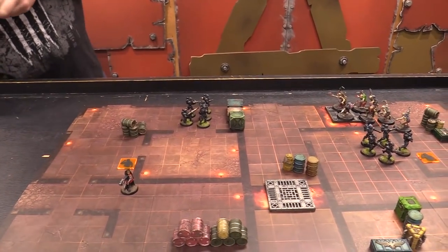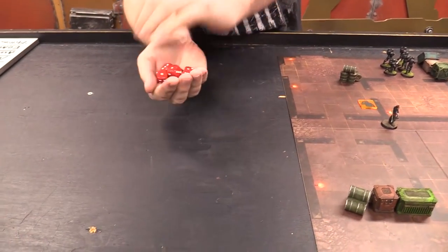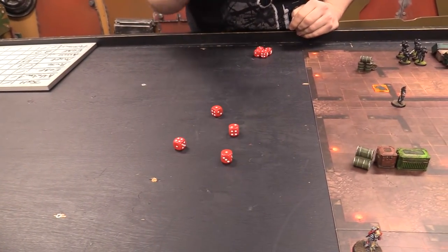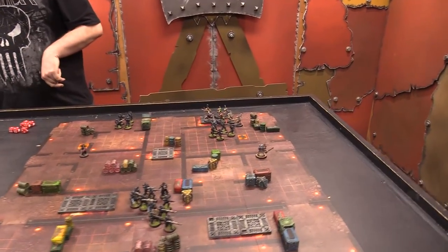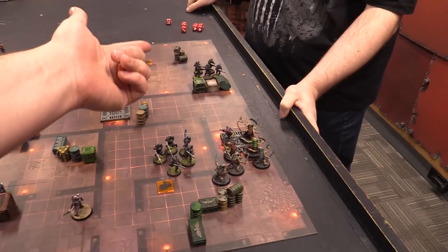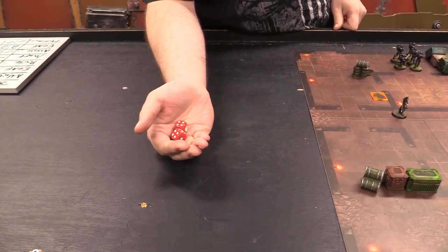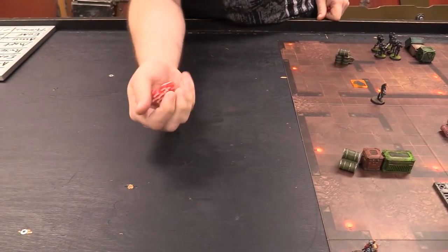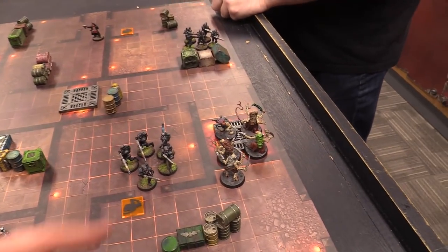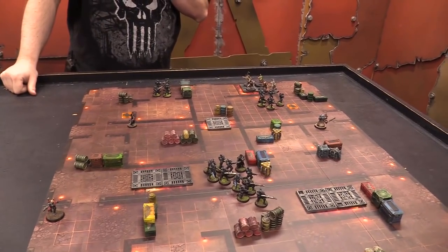Into the shooting phase: the squad fires two hotshot volley guns and two hotshot lascarbines — not in rapid fire range. Volley guns hit on threes but the wounds are awful — truly dreadful rolling. The lascarbines wound on threes but AP minus two means a five-up cover save. Only one wound gets through and kills one Neophyte. Matthew is greatly surprised and slightly relieved that Josh only killed two total. They won't run because of leadership eight — five models are still plenty to do lots of damage.